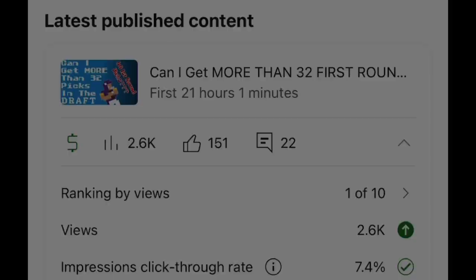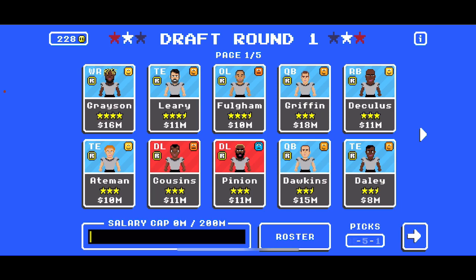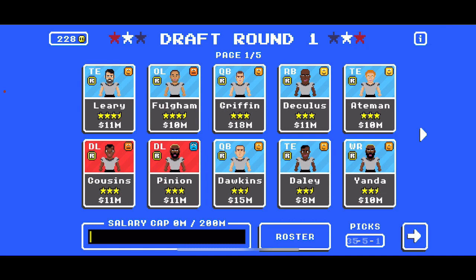I have five more second-rounders and a third-rounder, so I have 41 picks. There's 10 players per page, five pages — 50 players. Here's my premise: I'm going to draft a player, I'm going to draft Grayson, trade Grayson, and I'm back to 35 first-rounders. We're now down to 49 players. I'm just going to draft a player, immediately trade him, and keep cycling through.